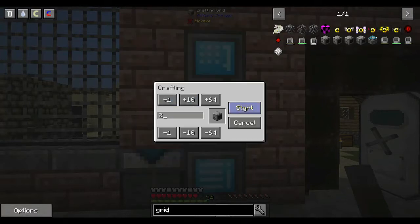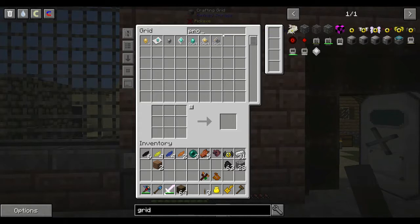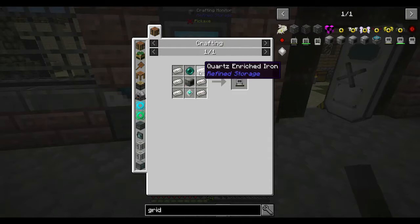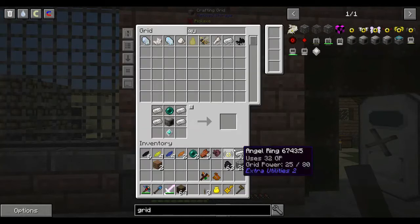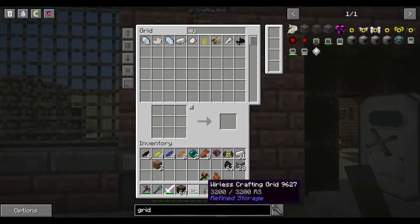I already have a grid recipe learned. I'm going to want an advanced processor - I want another one too. It's making some silicon at the moment from sand. We're going to require the two grids, an enderpearl, some quartz enriched iron, and another advanced processor. I'm hoping it will use the advanced processor soon. Let's make that. We're going to need a couple more of them.